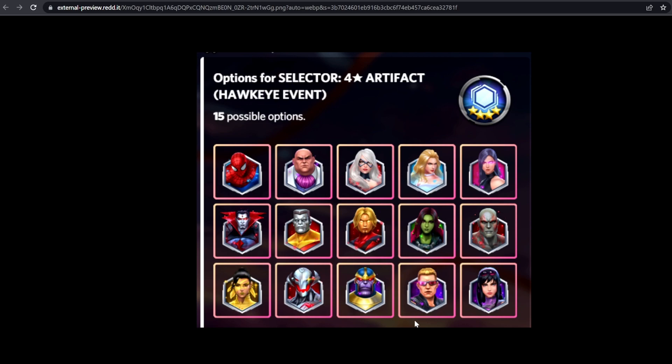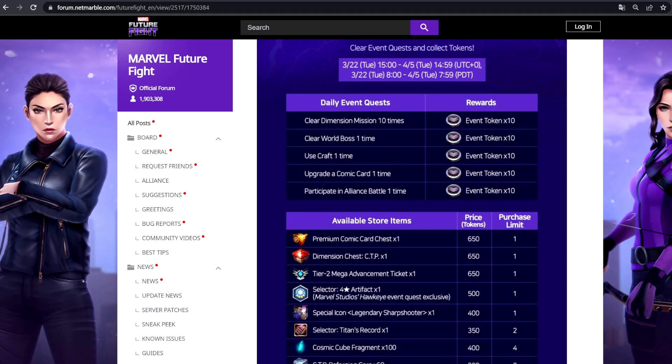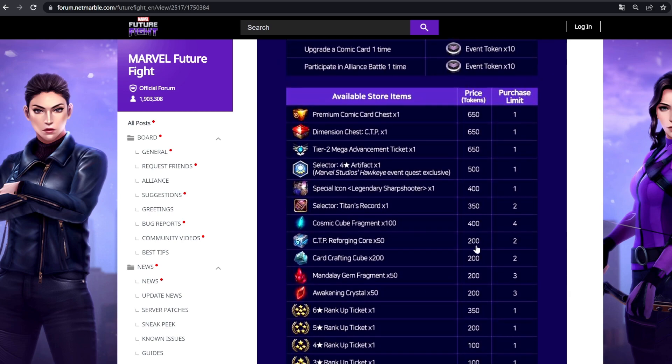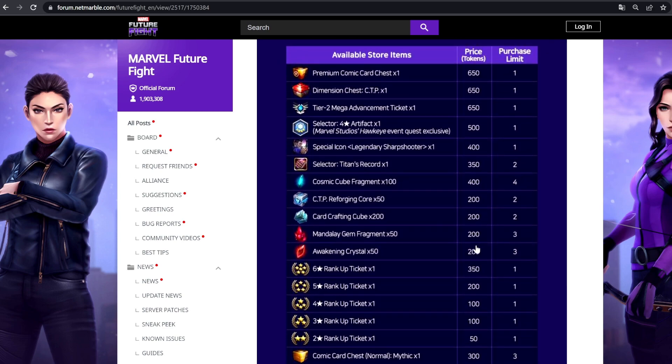Hawkeye can get some love too, but personally I'm leaning heavy toward Thanos because any week he's available in timeline battle, I'll run him as my main DPS. That extra damage helps cut through whales with 100 extra HP on their cards — a little bit of extra damage goes a long way.